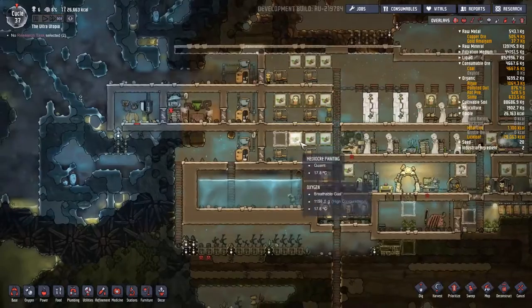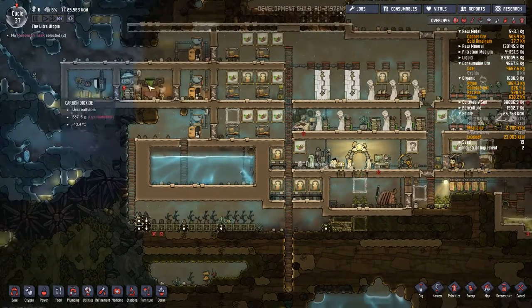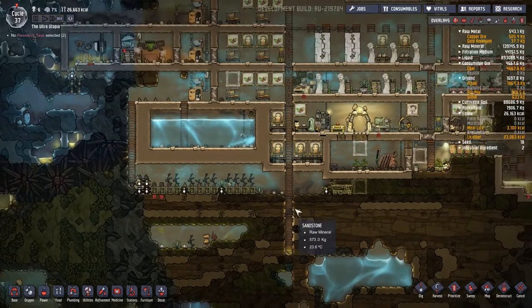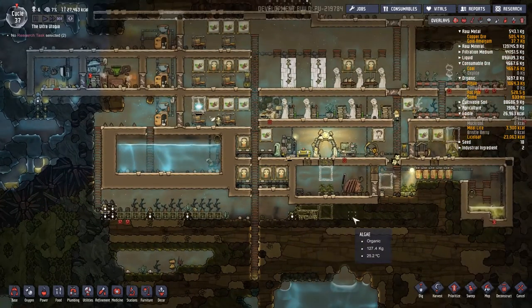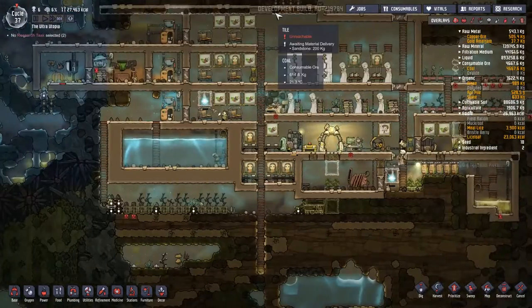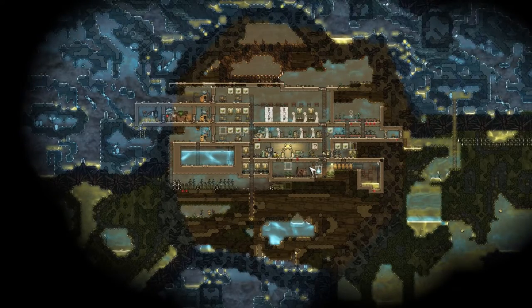Ladies and gentlemen, I'm going to say thank you very much for this adventure. I will see you next time. We're probably going to try and figure out this system properly - try and get onto the irrigated farm tiles, get some hydroponics on the go, see if we can't get some clothing because people are suffering from hypothermia. We will do all of that then. Bye!